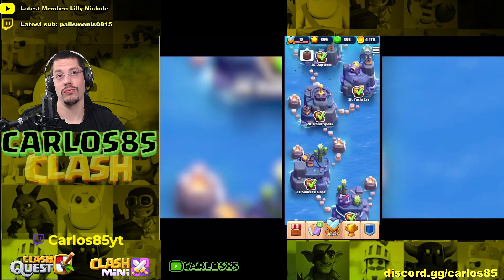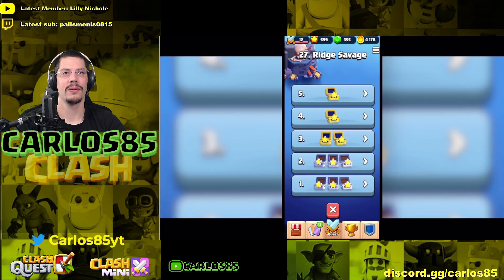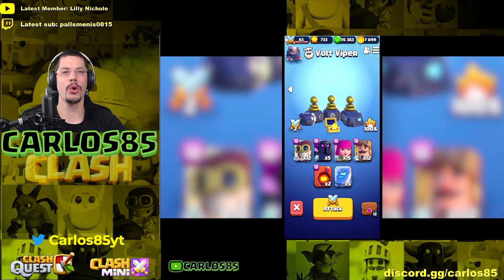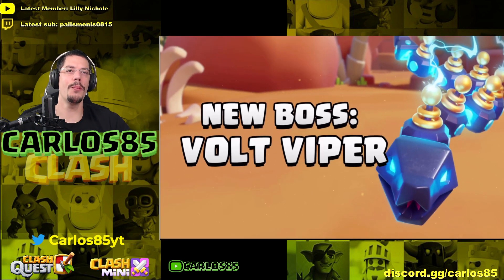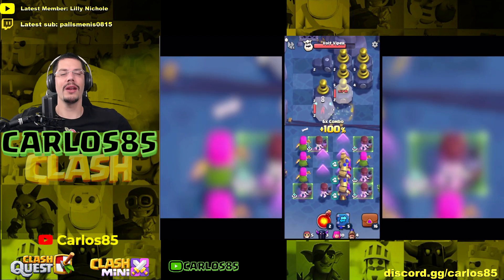One of the most requested questions was why there isn't a boss for Shock Shorts. Our only excuse is that it took a little bit to slither its way here — let's go! New boss: Volt Wiper! That looks awesome — it looks like a snake.